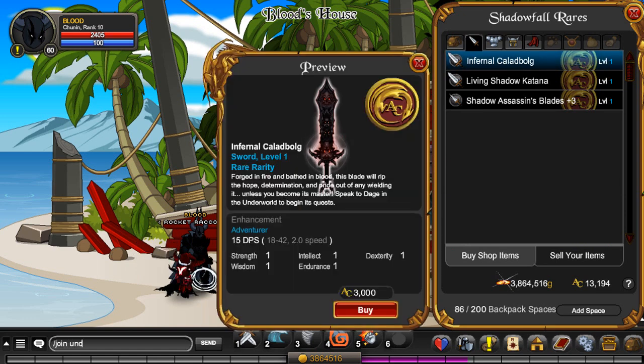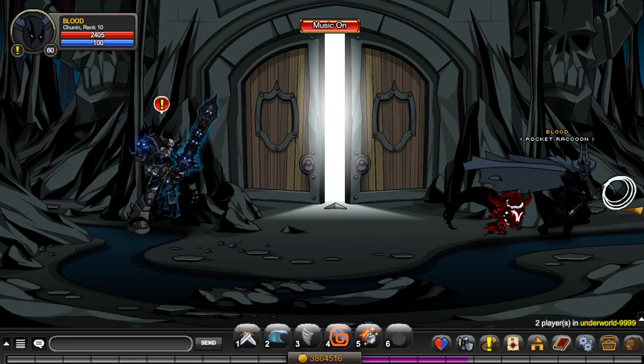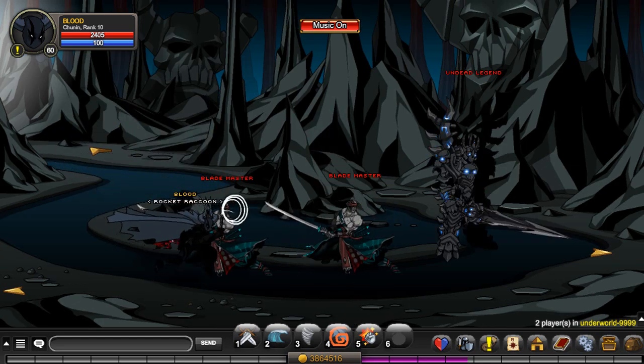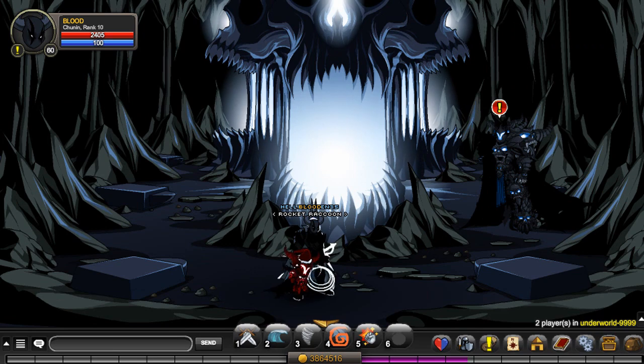Once purchased, all you want to do is head over to Underworld. I'm just going to go to a private room. And just head over to Daig, or Daige, however you guys like to pronounce them — I have no idea. Same for items in the game, I guess everyone's pronunciation is totally different.